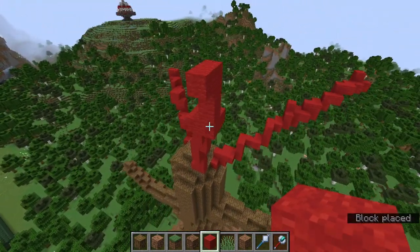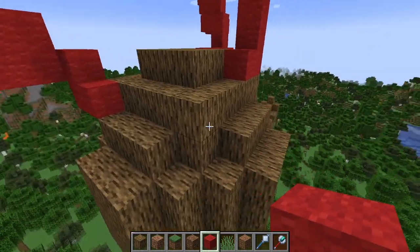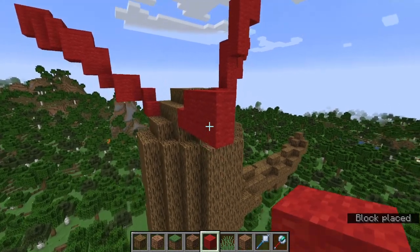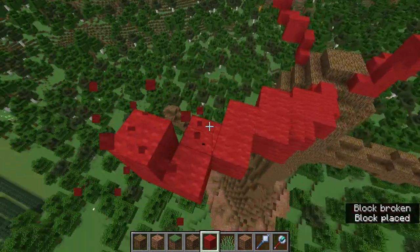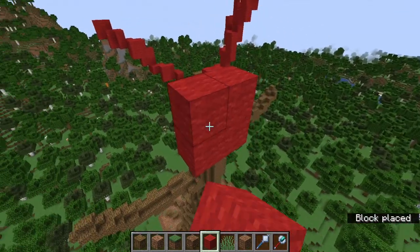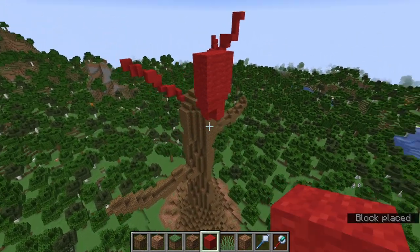Just choose a random angle and go with it. You might want some branches to be a bit higher than others in order to make a more fleshed-out canopy in the future. Most likely you want to go out and then build more red wool — or logs if you're doing this by hand — smooth it out, and then eventually you'll be able to add some leaves.